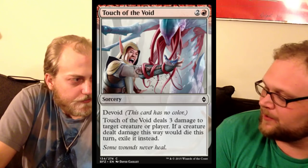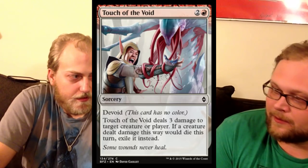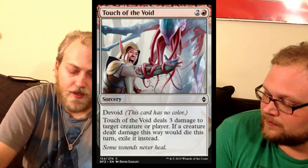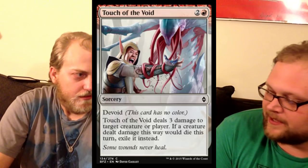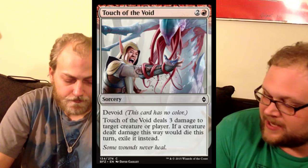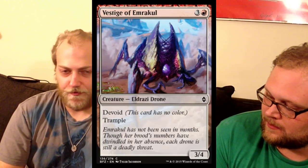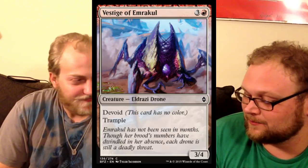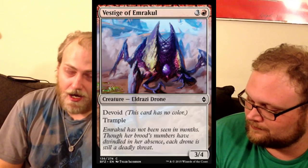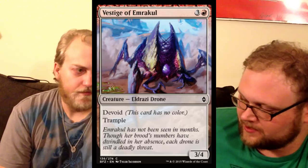Up next is Touch of the Void, which I actually think will see standard play because we have no better options — even at sorcery speed. It exiles Deathmist Raptor and a host of other creatures we care about exiling: Hangarback Walker, Deathmist Raptor. After blocking, you can still exile Siege Rhino with this — do the last three damage and exile it. It can go to the face in a pinch. Since we don't have Lightning Strike, Searing Spear, or Stoke the Flames anymore, this is one of the better burn options we have. After that, we've got Vestige of Emrakul. I wish his power and toughness were swapped — with the trample, a red 4/3 trample flashback would be great. But as is, I'm not a huge fan.